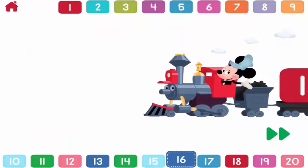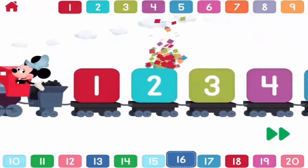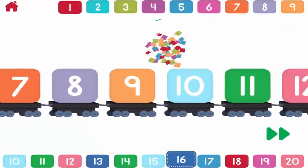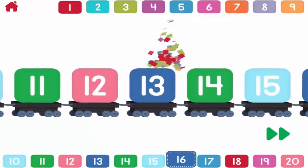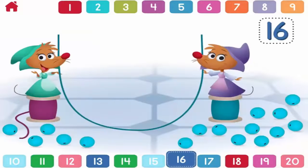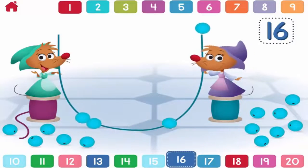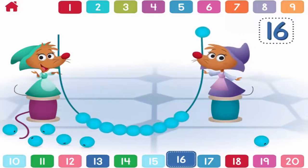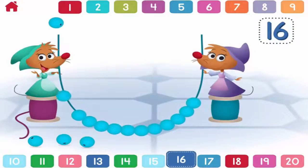Let's count to sixteen. One, two, three, four, five, six, seven, eight, nine, ten, eleven, twelve, thirteen, fourteen, fifteen, sixteen. Sixteen. Can you help Cinderella's friends put sixteen beads on the string? One, two, three, four, five, six, seven, eight, nine, ten, eleven, twelve, thirteen, fourteen, fifteen, sixteen. Sweet sixteen. That's a pretty necklace.